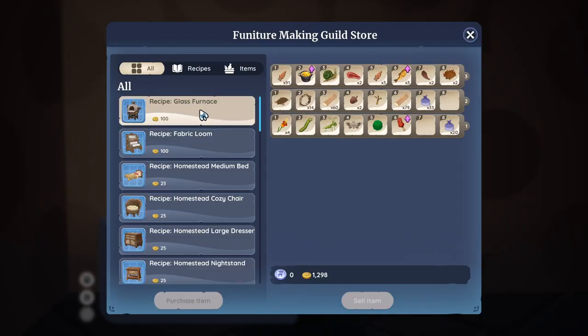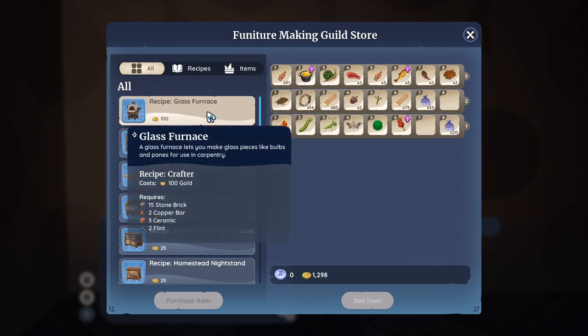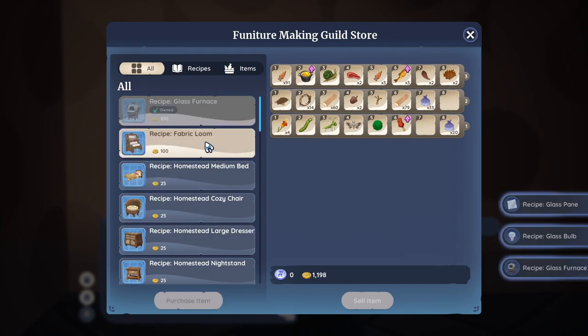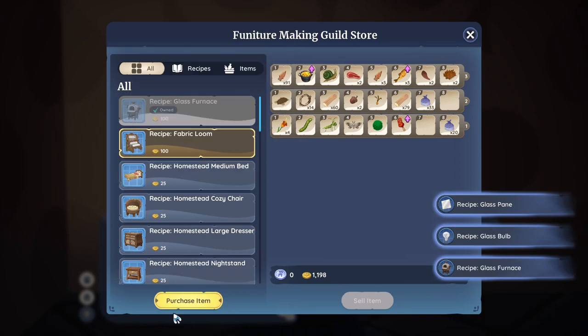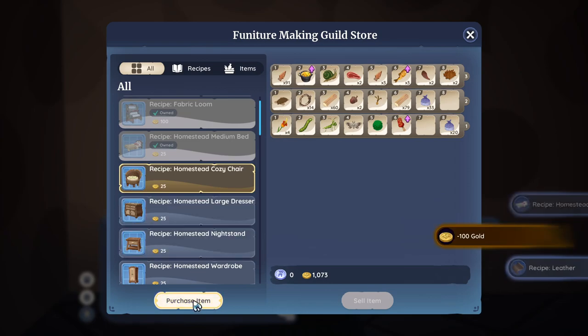She's got a bunch of things for me. Glass furnace - well, I didn't expect to find that but we'll buy it. Fabric loom is what you need, but also look at all these recipes. I'm just going to buy them all just because we have the money.